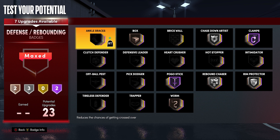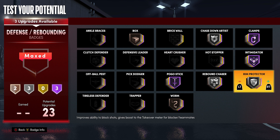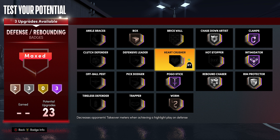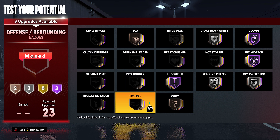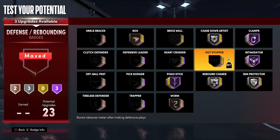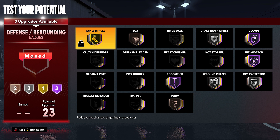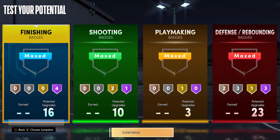With the defense — 23 badges — you get clamps hall of fame, chase down, rip protector, rebound chaser. I usually choose pretty much the same defensive badges because I want to play good perimeter defense, good paint defense, get blocks, get rebounds, and get extra possessions. Stuff like heart crusher or brick wall if you're running screens — there are a lot of cool badges, but you only have 23 so you've got to choose the best ones. Let me know what you guys think of the build — this is iconic, I'll catch you guys on the next one.